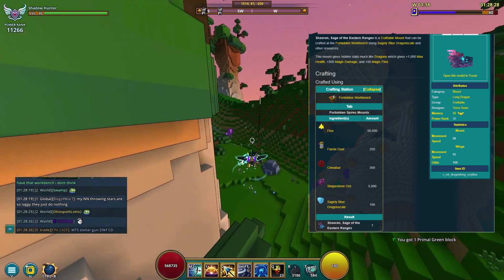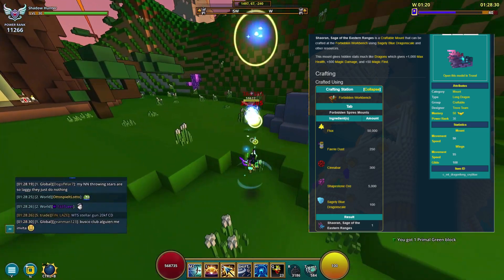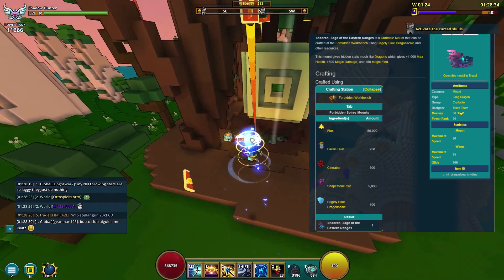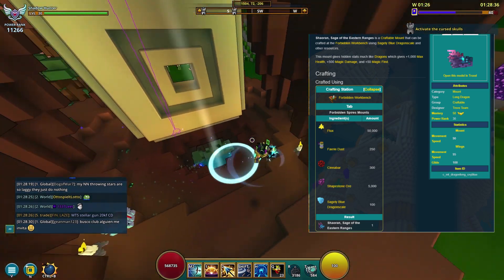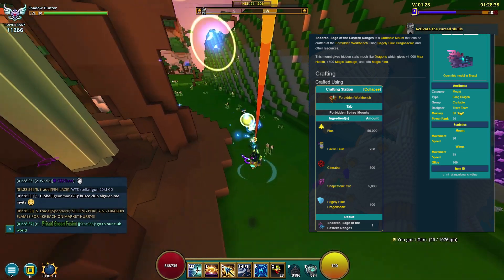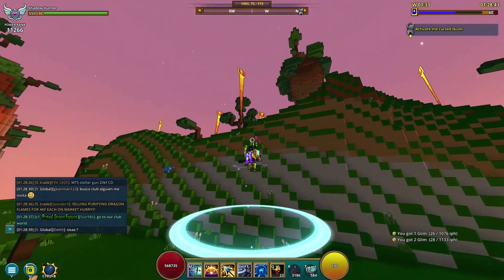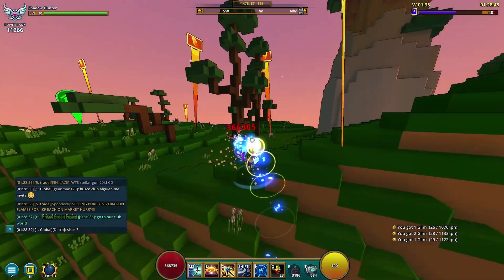You still get 30 PR so it's nice, but it does take 50,000 flux, 250 fairy dust, 300 cinnabar, 5,000 shape stone, and of course 100 scales. I'm glad it's done. We're gonna hop over to the club now and go craft it, then I'm gonna give you guys my review.